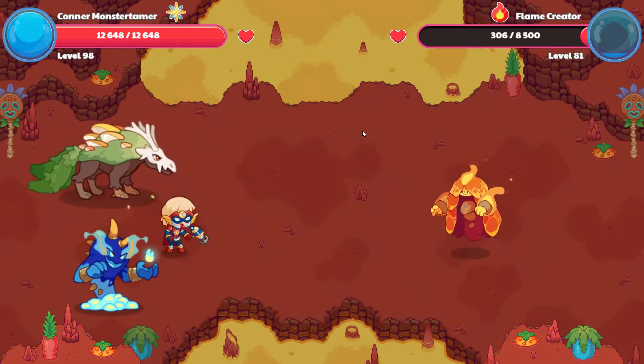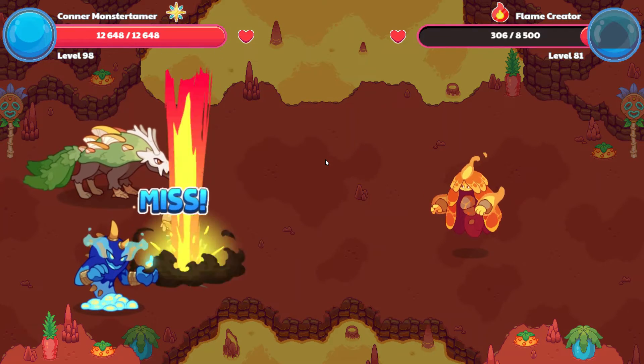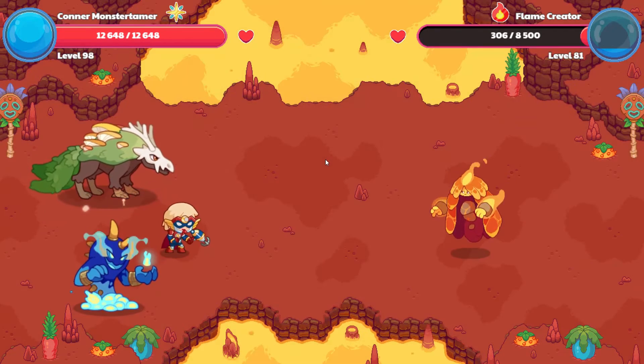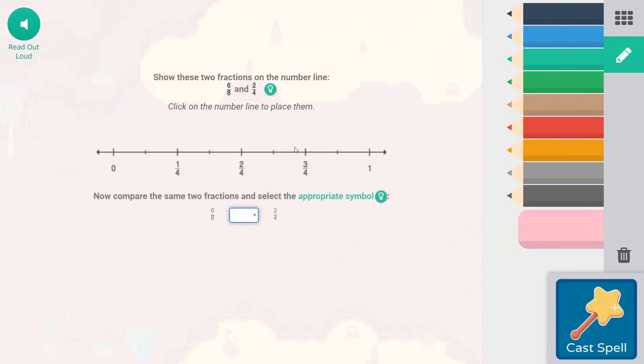41 to 15 points of damage — not enough for Flame Creator, but we are well on our way. Let's break the Mind Illusion spell: show these two fractions on the number line — six-eighths and two-fourths. Two-fourths is right here. Six-eighths, counting up one, two, three, four, five, six — that's the same as three-quarters. So six-eighths is greater than two-fourths.